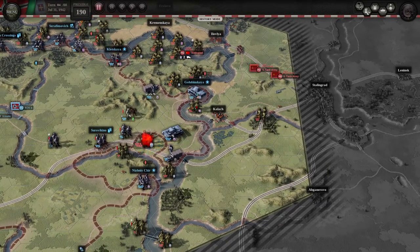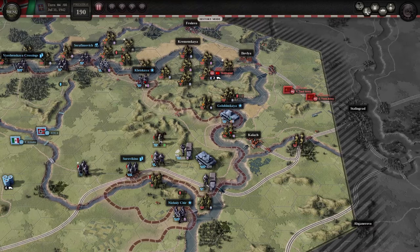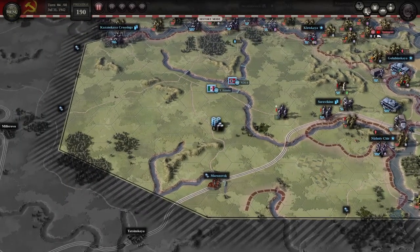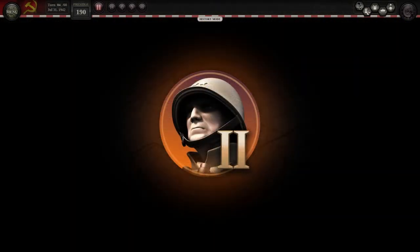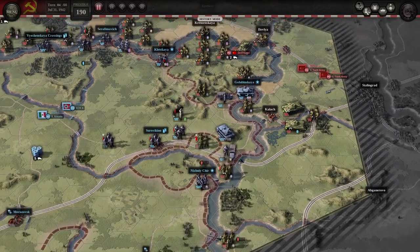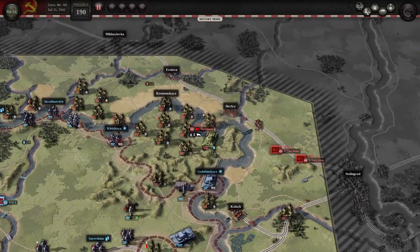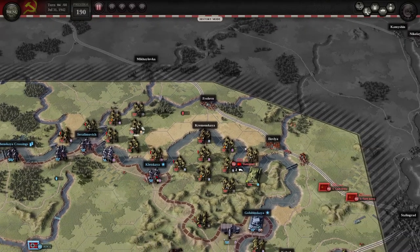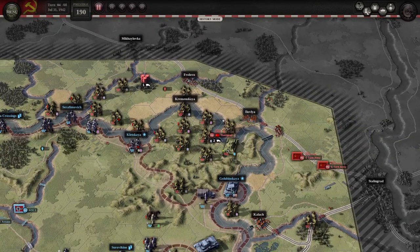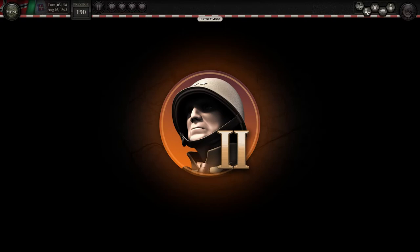Golubinskaya — the Soviets absolutely love attacking it and trying to take it away from you. Make sure on the first turn you try to entrench those troops. It's a good idea to have a strong unit sitting in Golubinskaya. No retreat is always a good idea — it quite often discourages Soviet attacks, especially when they send one division to probe, see it's no retreat, and then stop the attack. The AI is sometimes cautious — it can send lots of troops but doesn't always do it if it sees it won't reach the objective.